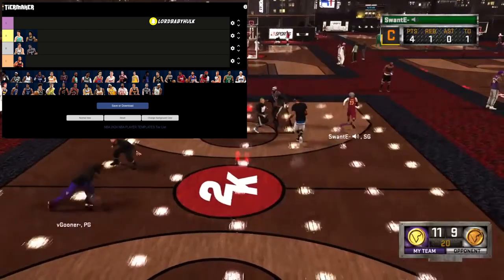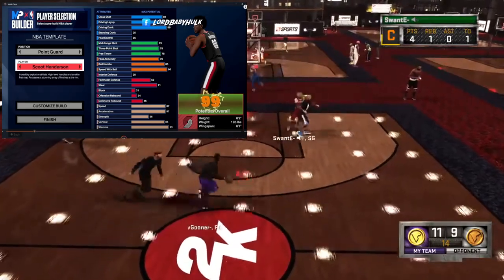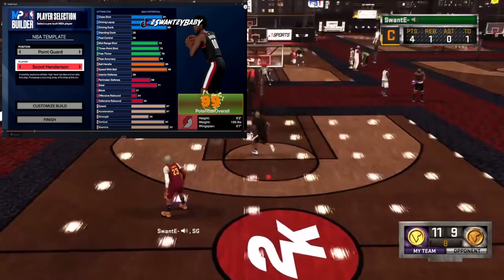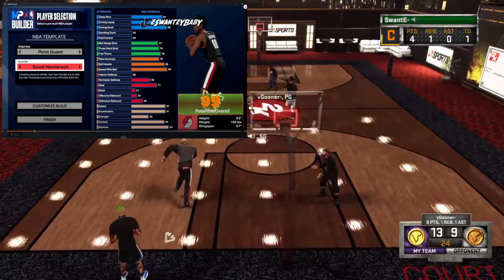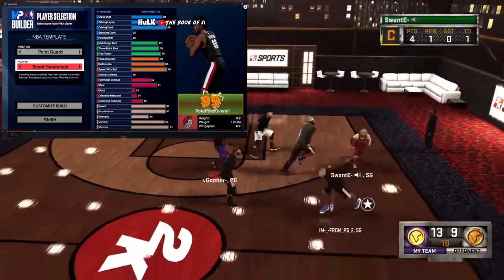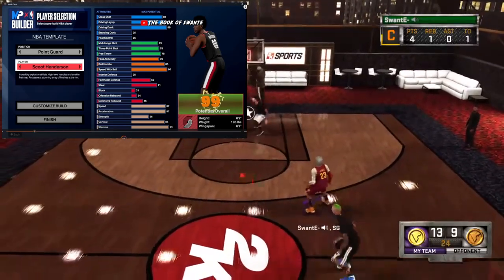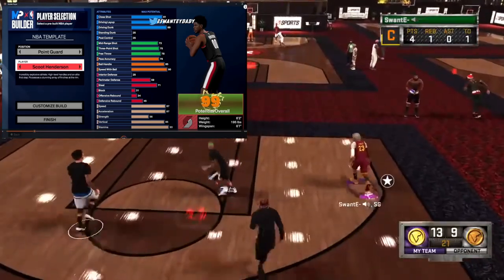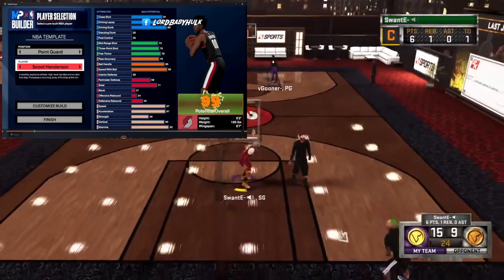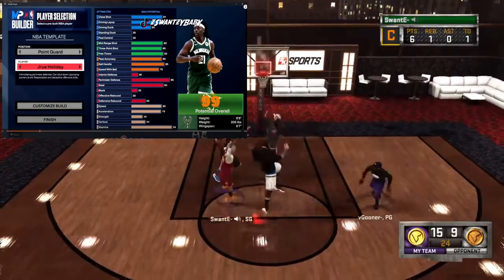Scoot Henderson being 6'2 — the finishing is immaculate, the three is decent. When you're short they never suspect you have high finishing, so you could really catfish a lot of people. The playmaking is pretty good, no defense. Six-two with 87 acceleration — it's decent. Having very low perimeter defense but decent physicals all around, I'm gonna go ahead and put him in the B tier.